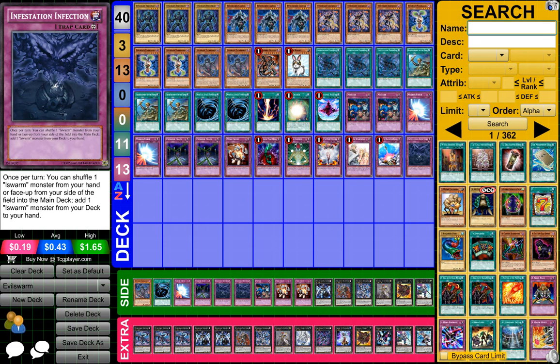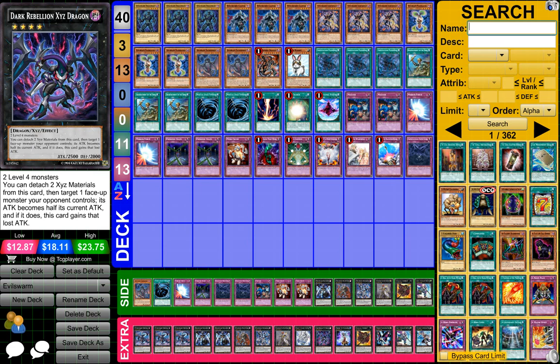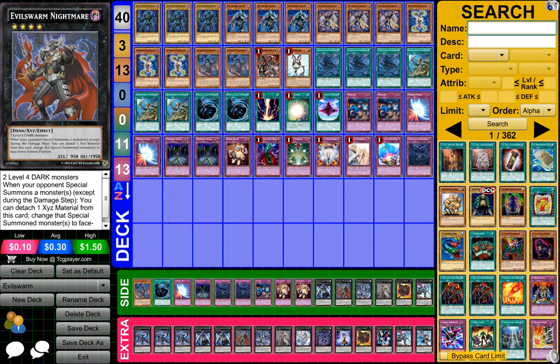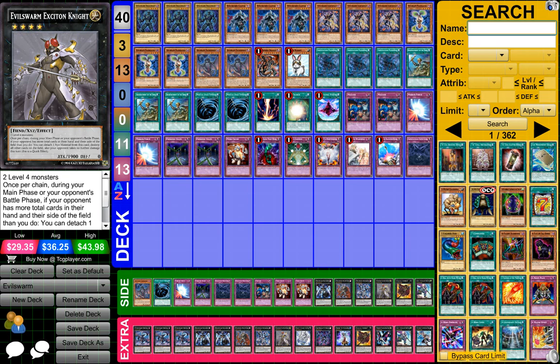For the side deck, it's just pretty much copies of cards in my main deck. For the extra deck, what we have is three Evilswarm Ophion, two Evilswarm Bahamut, one Evilswarm Nightmare, one Evilswarm Arboros, one Evilswarm Exciton Knight.